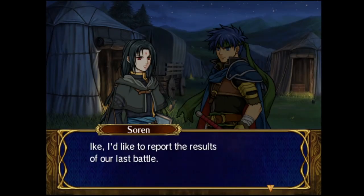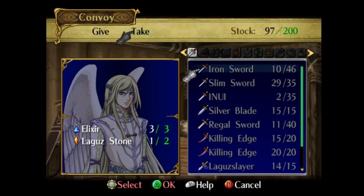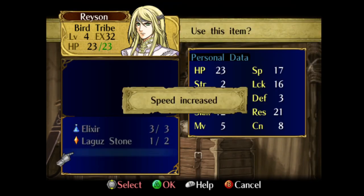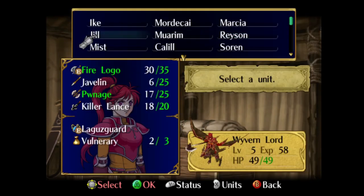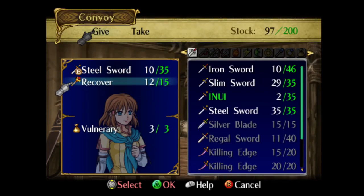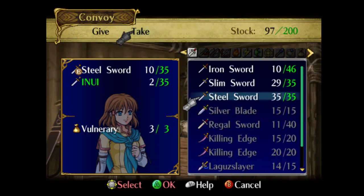So we've got Chapter 24, which is a pretty important chapter. Ike is supposed to rendezvous with some of the Crimeans and reunite them with Alencia. But first, we give Reyson Speedwings. Pretty unusual to be giving stat boosters to Reyson, but we want to increase his avoid for this chapter.